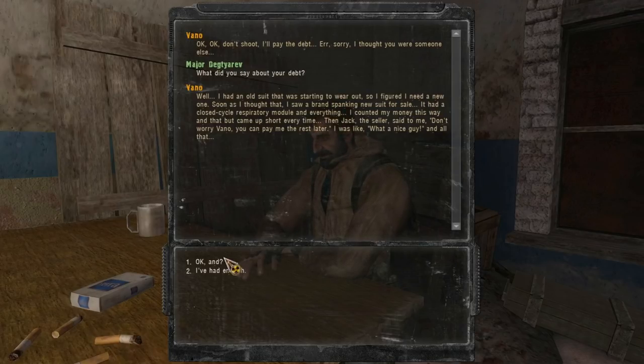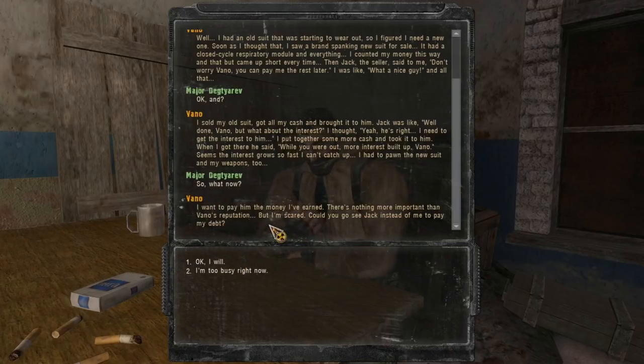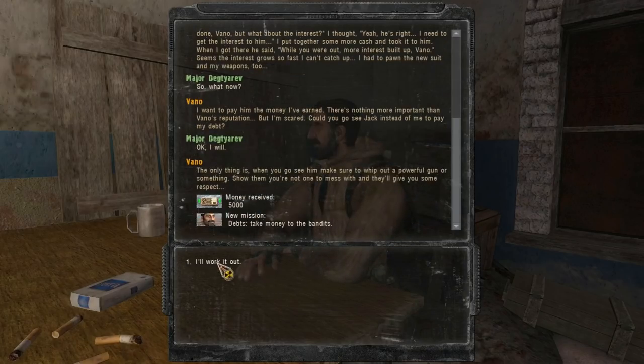Dude found a suit, got it for basically free. Got it for free but had to pay up later. Sold his old suit, got all his cash and brought it to him. Jack was like, well done Vano, but what about the interest? And he thought — yeah, he's right, I need to get the interest to him. He put together more cash and took it to him. When he got there, Jack said, while you're out, more interest built up, Vano. Seems the interest grows so fast he can't catch up. He had to pawn the new suit and his weapons too. He wants to pay the money he's earned — there's nothing more important than Vano's reputation, but he's scared. Could you go see Jack instead of him to pay his debt? Fine, maybe — five thousand bucks. When you see him, make sure to whip out a powerful gun, show them you're not one to mess with.